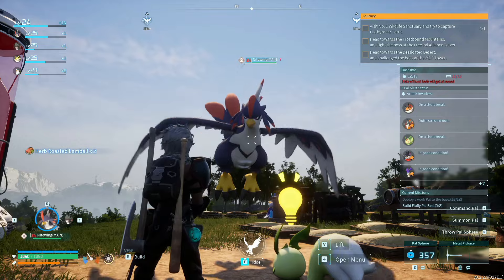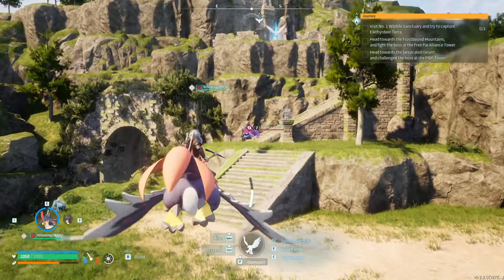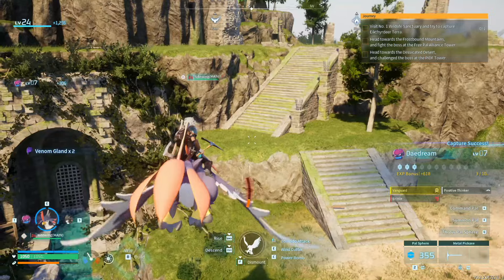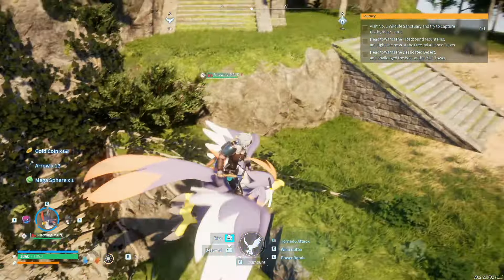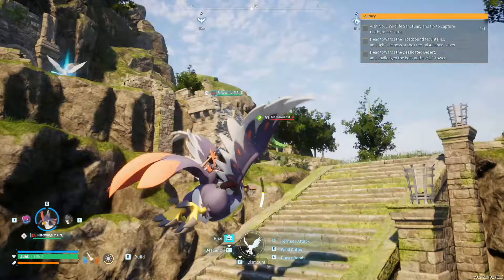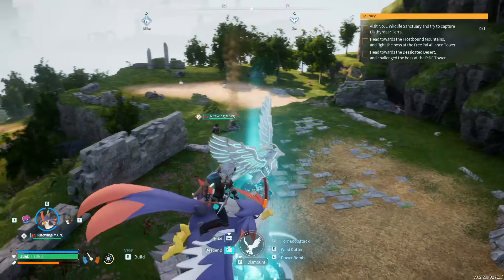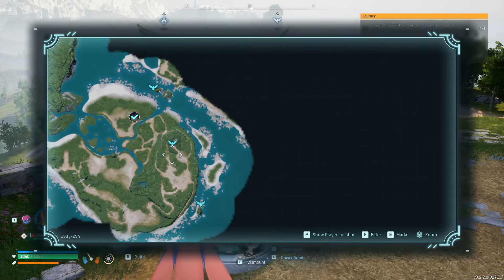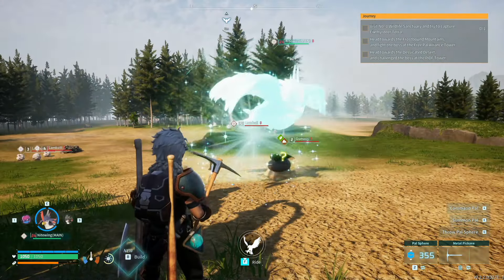Let's go do some caving. These guys are out — I should probably try to capture these. I love this ring, we don't have to worry about killing them because that was a problem — we were killing them all. There's another chest down there — arrows, mega sphere, coins. Really want to challenge these Mamrists at some point, try to capture them, but not ready yet. We're fast traveling right here because the little cave place we're going to is right there. It's only level 13, it shouldn't be too terribly bad.